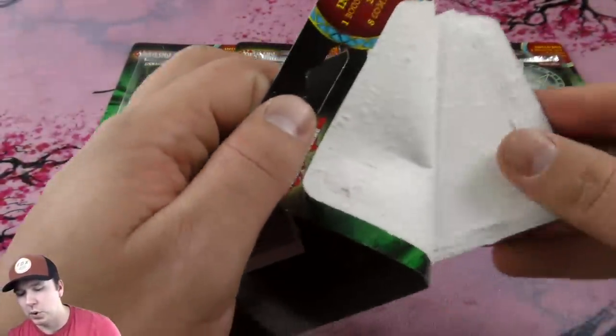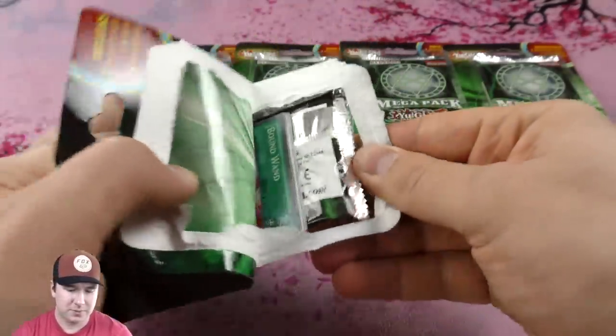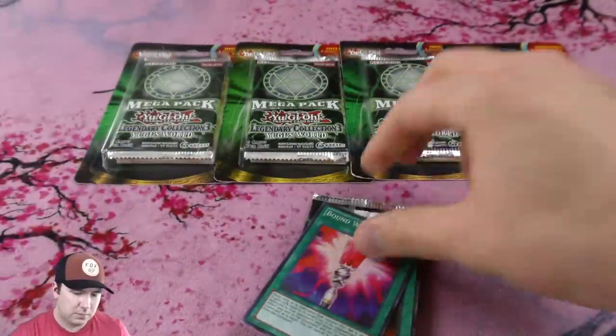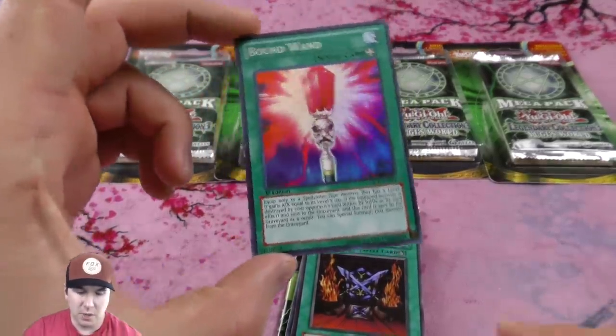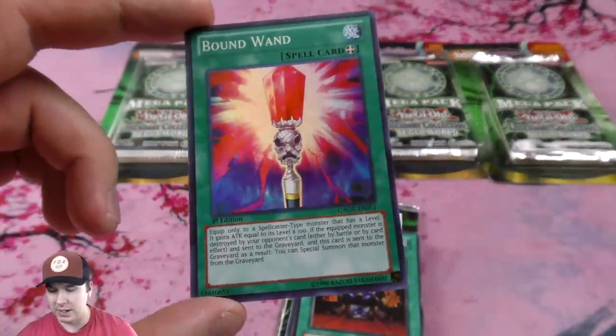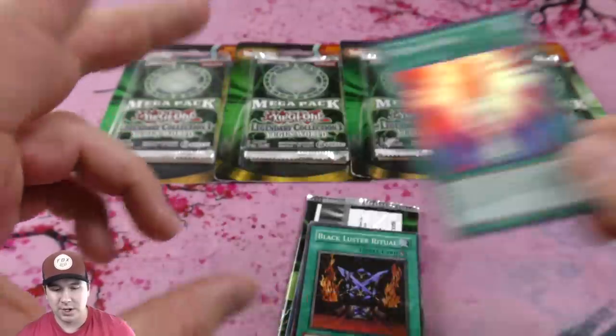Being careful with surgery here so we don't damage any cards. That looks like a pack foil. Yeah, nice — Bond Wands as a super, they gave us that. That's actually pretty generous.